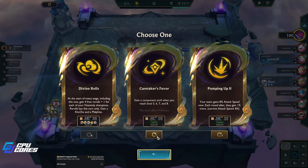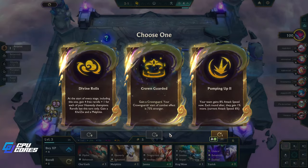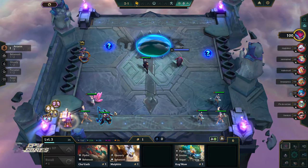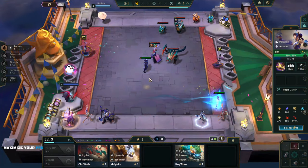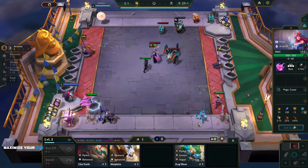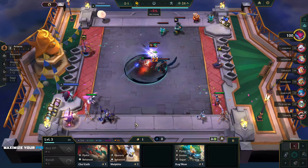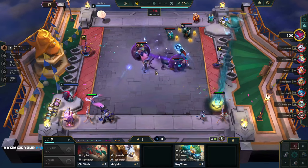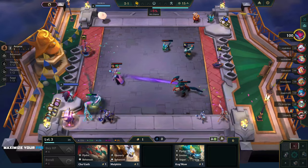I like component anvils but also pumping up. Crown Guard seems good — I might go arcanists because I got a couple of them. We also have an artifact anvil I haven't opened yet. I've been waiting for you guys, patiently like Christmas morning waiting for your parents before you open it.